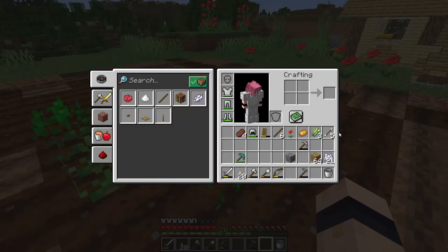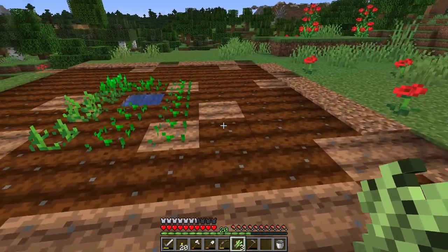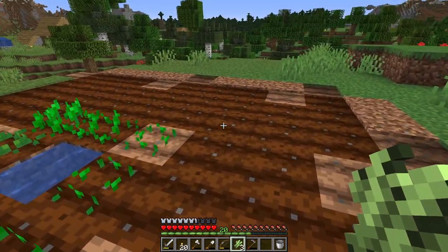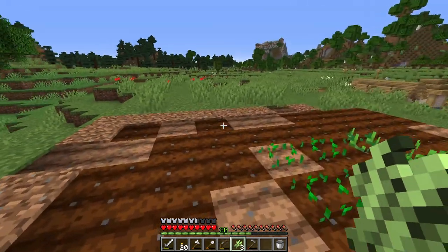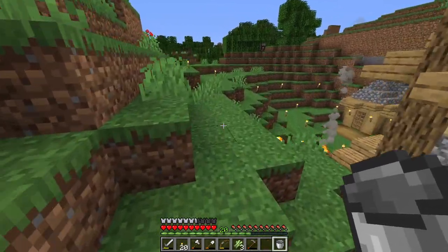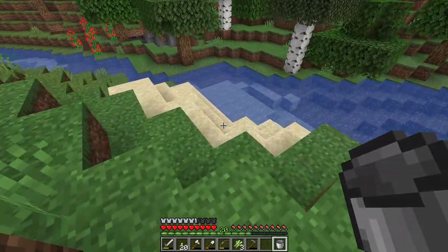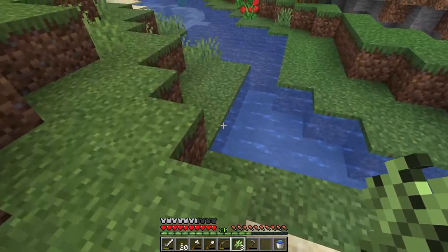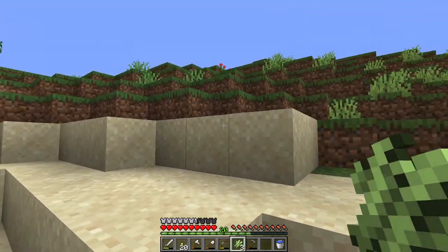I've brought some sugar cane here - you might be thinking why can't I place it on soil? Honestly, you just can't plant it on farmland. You can plant it on dirt but it also needs to be next to a water source block, which can be running water - it just needs to be adjacent. Let me grab a water source block and I can demonstrate. You can plant it on that, and you can also plant it on sand as well.